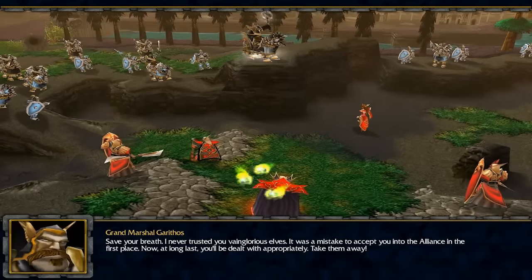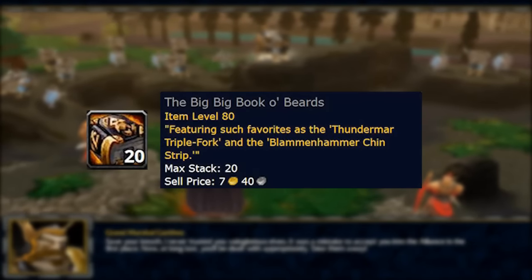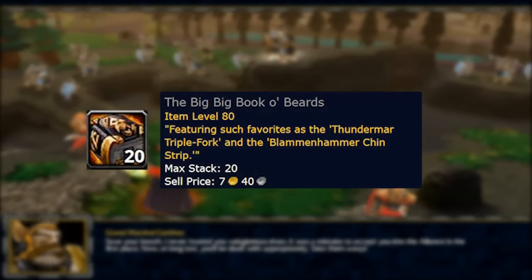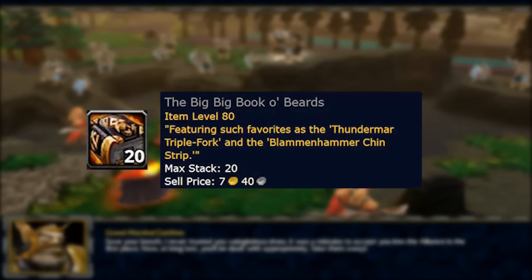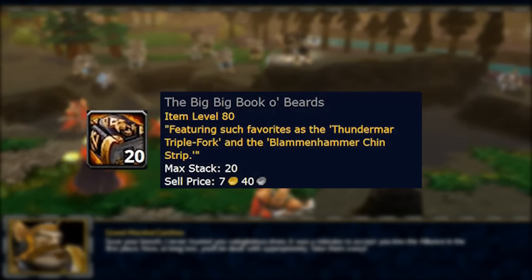Speaking of, I also found out that the Book of Beards — or more specifically, the Beg Book of Beards — is found later in WoW. It features such favorites as the Thundermar Triple Fork and the Blammin' Hammer Chinstrip, and is found in Treasures from Grim Batal, a quest reward from the quest 'Soften Them Up.'